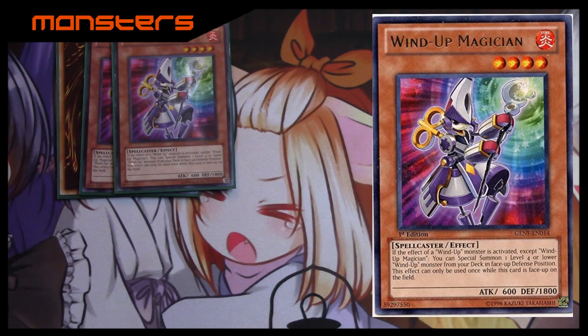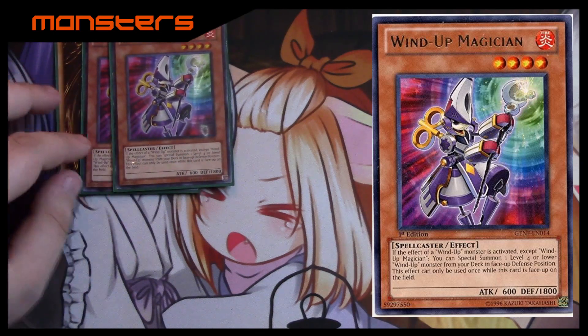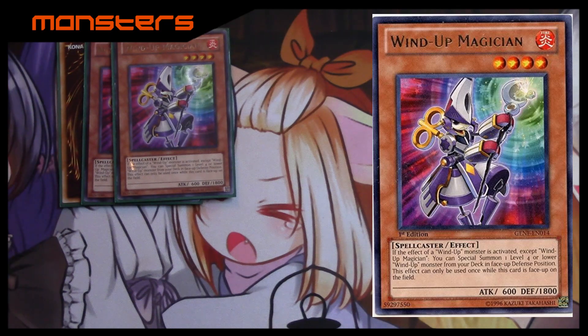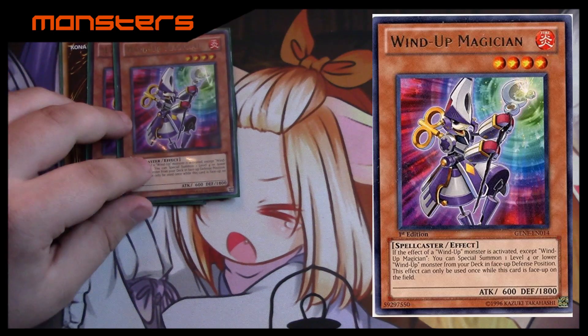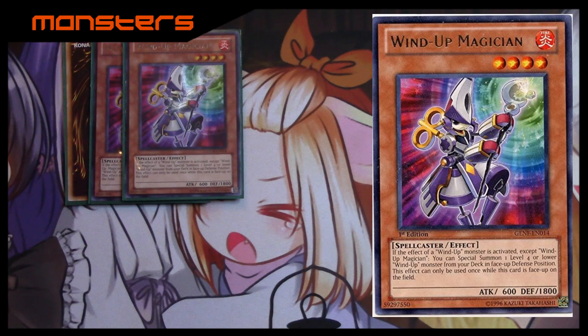Most Wind-Ups trigger when their effects are activated — they don't even have to resolve. In the case of Wind-Up Magician, if a Wind-Up monster's effect is activated, you can special summon one level four or lower Wind-Up right from your deck in defense position. It's basically a mini Summon Sorceress. That's why he's so good, and obviously he was part of the old hand loop back in the day with the XYZs, which are still banned. That's why you play three of him, and he's level four so he helps with XYZ plays.